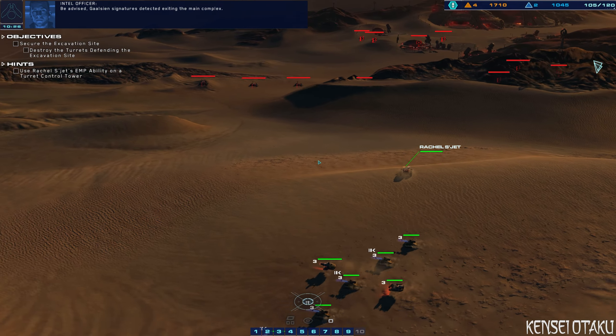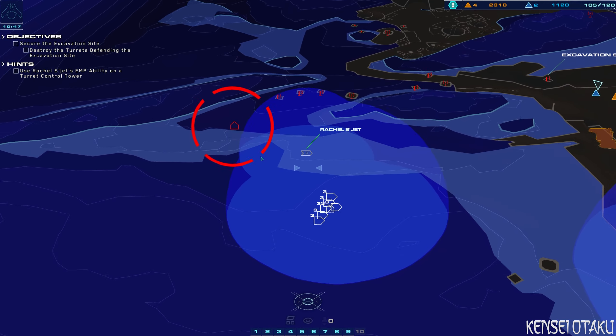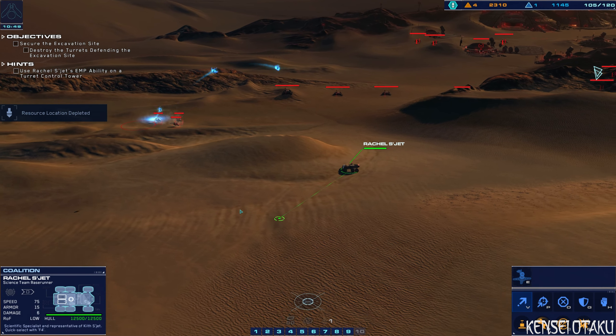Gaalsien signatures detected exiting the main complex. Enemy armor on approach. We've got hostiles on center — confirm visual.